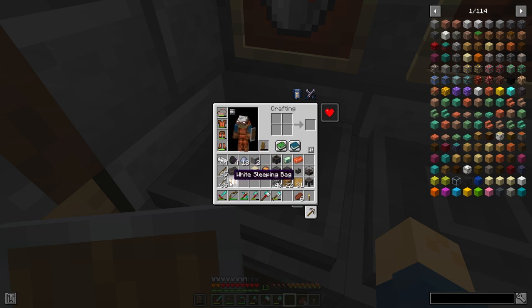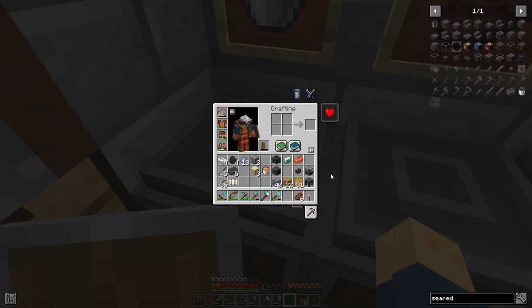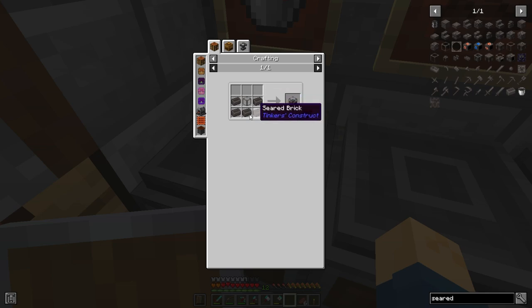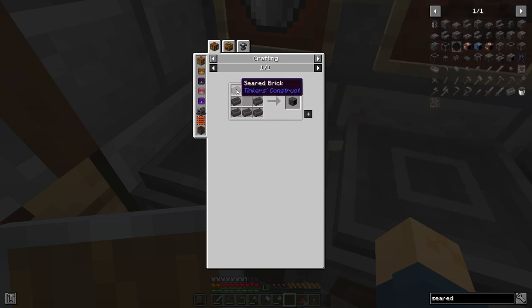Going into JEI and searching 'seared' gives you the recipes for all the seared items. The things you want to make right away are a seared melter and a seared heater. The seared melter is five seared bricks around the bottom with seared glass — which can just be normal glass — in the middle. The seared heater is basically a furnace made entirely out of seared bricks, all the way around.